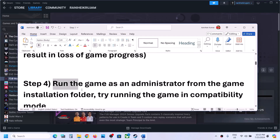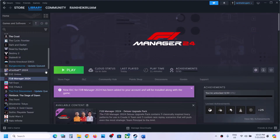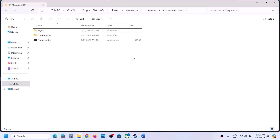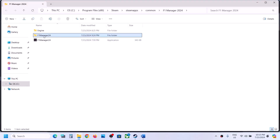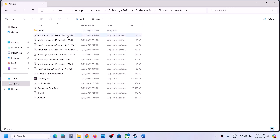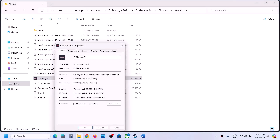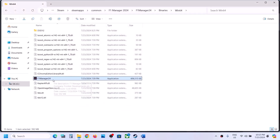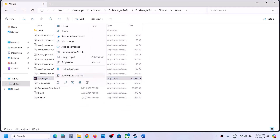The next step is to run the game as an administrator from the game installation folder. Right-click the game in Steam, select Manage, then Browse Local Files. It will take you to the game installation folder. Open the F1 Manager 24 folder, then Binaries > Win64, and select the exe file. Right-click, select Properties, go to the Compatibility tab, and put a check on 'Run this program as an administrator.' Hit Apply, click OK, then double-click to launch the game and check.